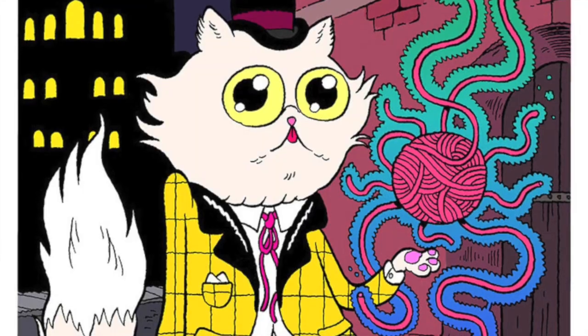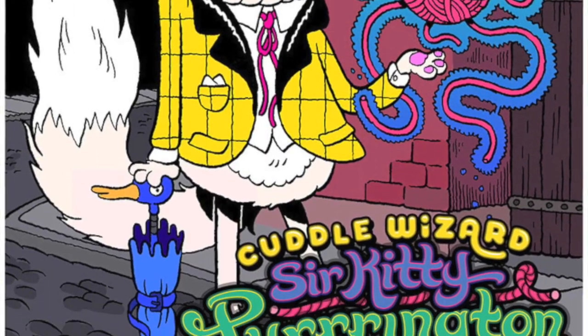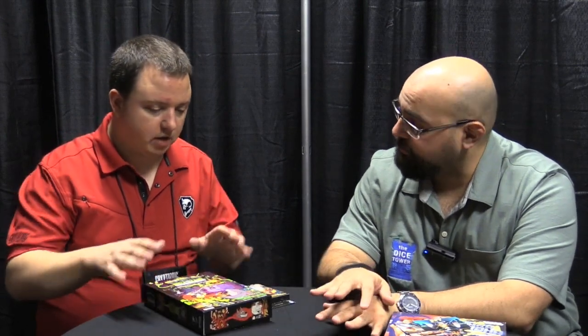The original was just on Tabletop recently, and we are super thrilled about that. There's been a huge buzz around the Wil Wheaton episode. So this can be combined with the first one or played standalone, and it's coming out this summer — I think May as well — also at about $30.